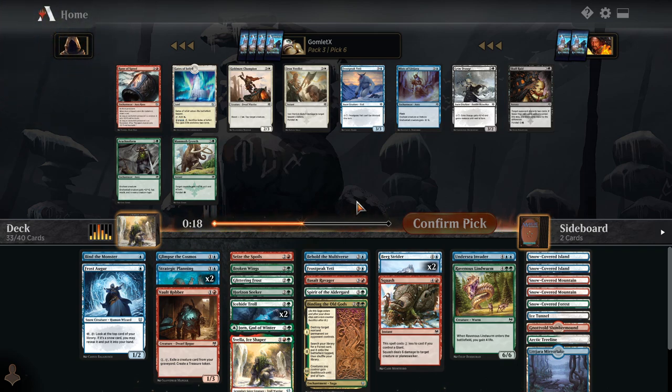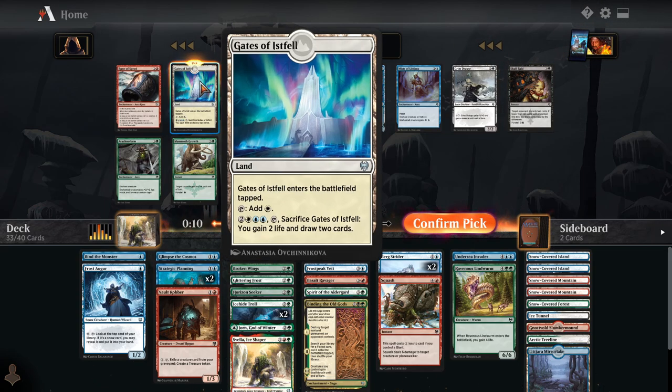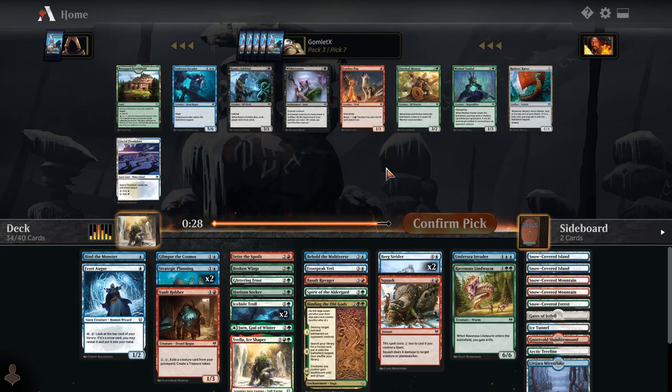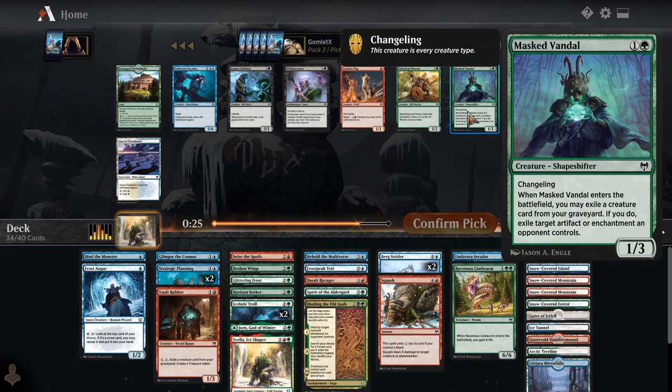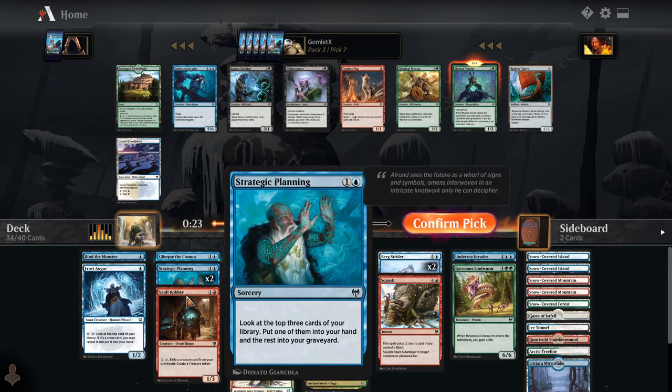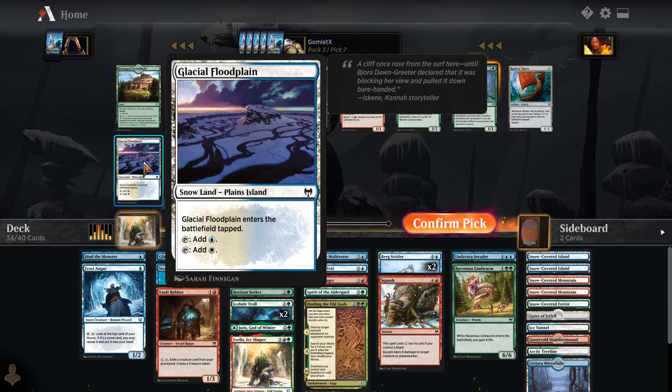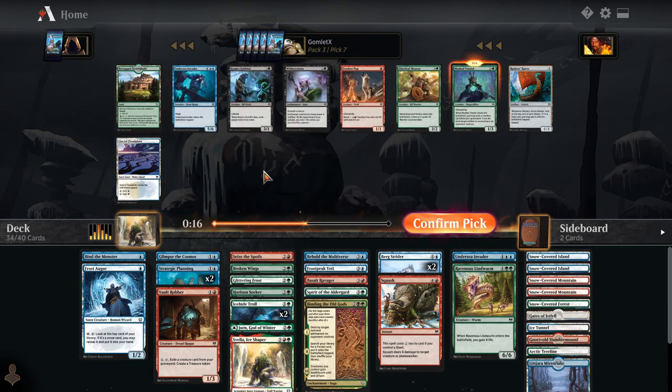Rune of Speed is not good for our deck because we don't have any equipment. Mist of Lityara is not great. Maybe we play Gates of Istfell — that sack ability seems fine. Blue is one of our main colors, so getting double blue is not that hard, we just need to get another white. It's that or Frost Peak Yeti or Mist of Lityara, which are all just pretty mediocre. Masked Vandal is pretty good — it's probably good to get another two-mana card. Although we could take Glacial Floodplain, which also helps us splash in the white for Gates of Istfell and gives us another snow source.